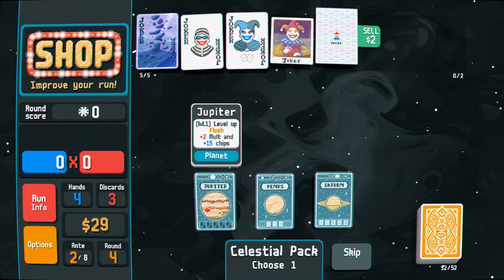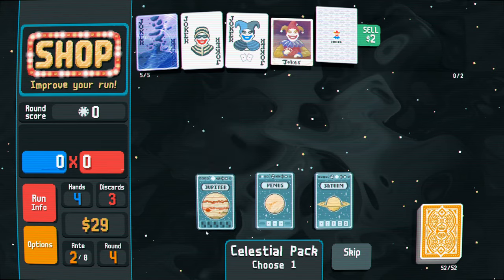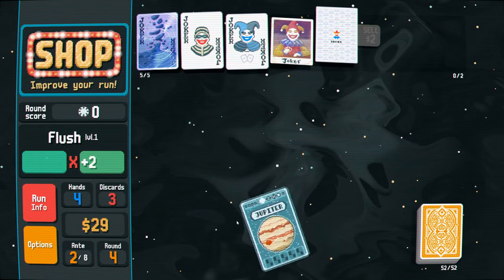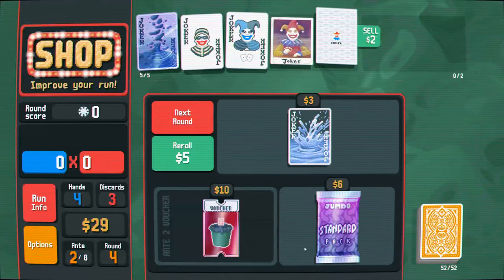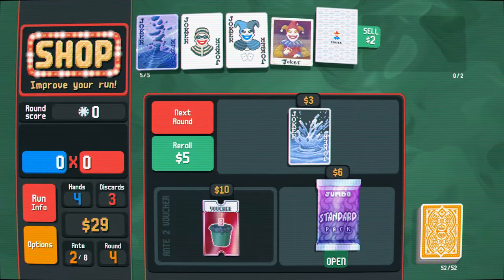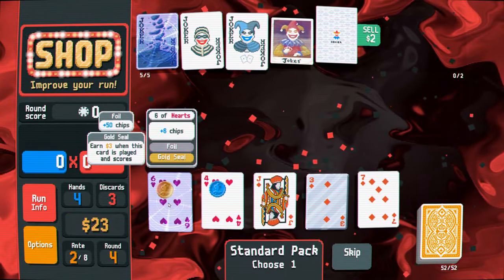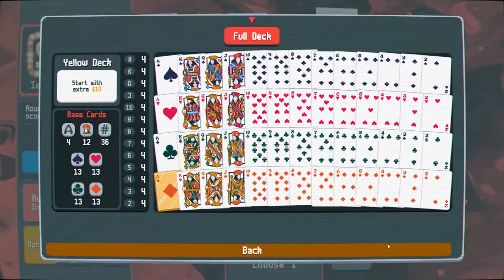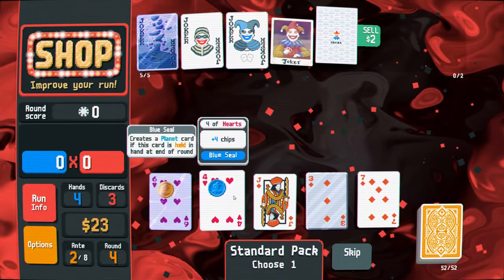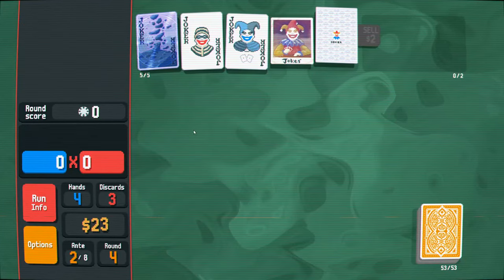Let's just start buying celestial packs now that we're at max interest. Don't want straight. I could go for flush or three of a kind. I think I'll take the flush one. I think I want to just be playing two pairs and flushes and stuff. We'll see. Buy some cards. What is this? A foil gold seal - that's nice. And then we also have a steel card. And this creates a planet card if I don't play it. I like planet cards.